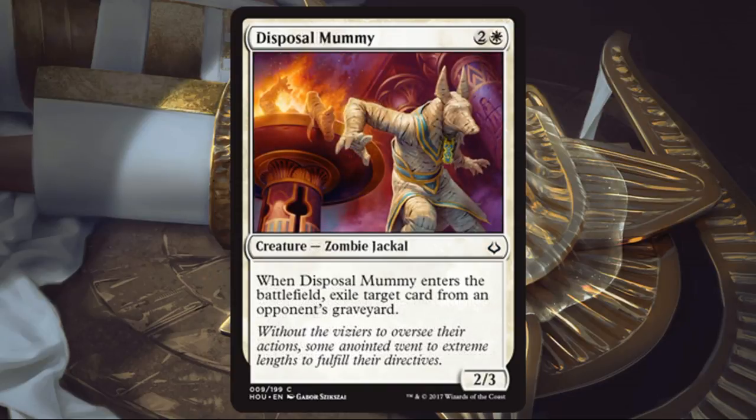Disposal Mummy. The first time I saw this card I read it as 'Disposable Mummy,' which I think could be an amazing card in the future too. Anyway, this is a good Limited card. There's a lot of graveyard hijinks in the set — there's Aftermath, Eternalize, and Embalm from Amonkhet. So there are targets for a card like this. A 2/3 for 3, it's a zombie, and sometimes that will matter. Happy to play it.